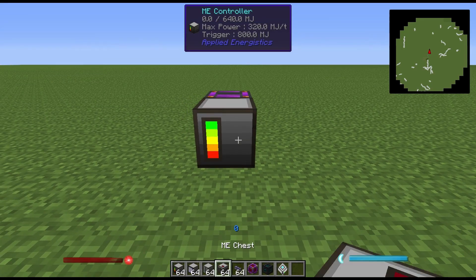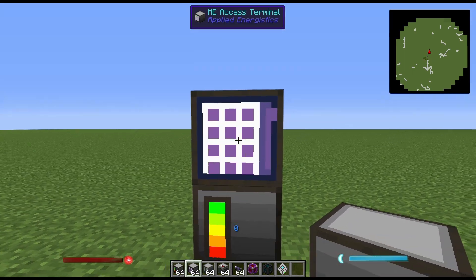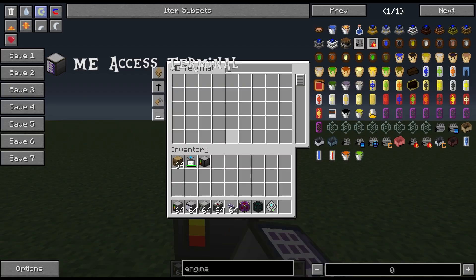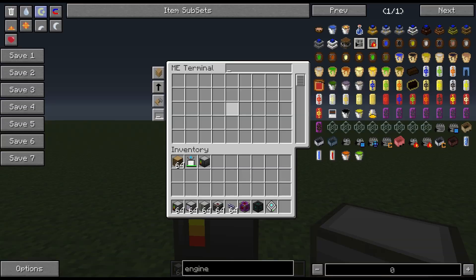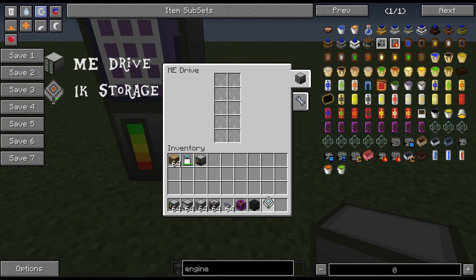So after you have your controller, you can now place your access terminal, which is needed to actually access the whole network. Right now it doesn't have anything. And then your ME drive — this is where the storage goes, and you can put any kind of storage disk in here.